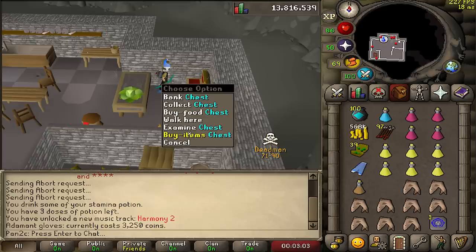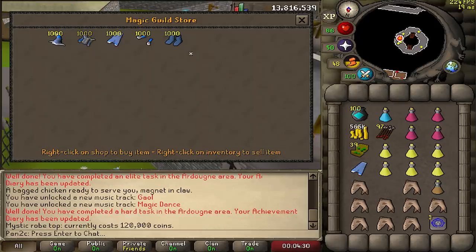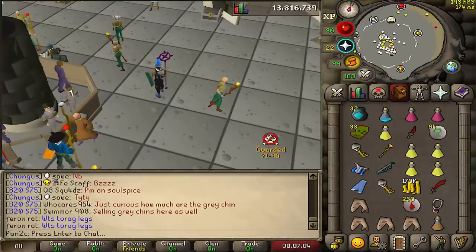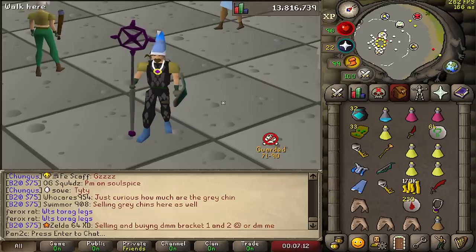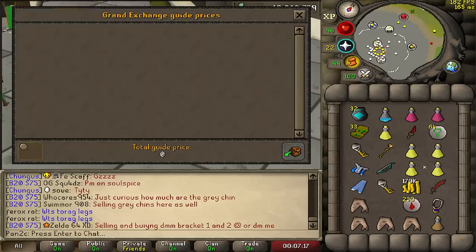We got 70 range literally like five minutes later — it was so freaking fast. Now we're just going to sell the loot we have, sell the sigils we don't need, get pking gear sorted, and head straight out there to kill all these noobs. I'm so pissed off I didn't record it — I killed someone in full void in the Edgeville dungeon!